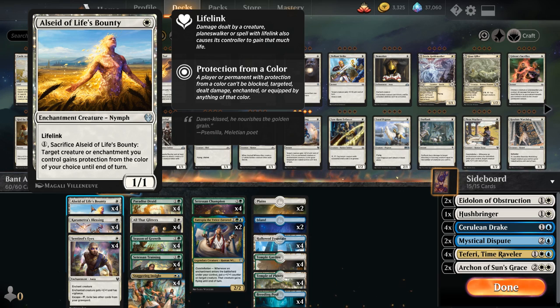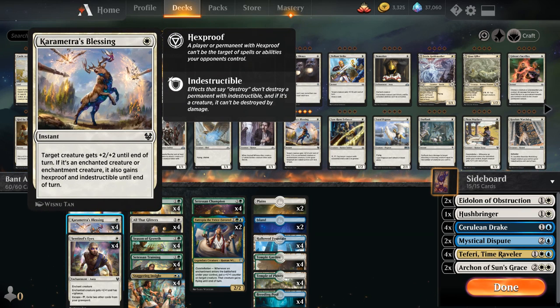Alsaid is also an enchantment, which works nicely with Satessen Champion. We also have the full playset of Karmetra's Blessing — another way of protecting our creatures, giving +2/+2 until end of turn, and if it's an enchanted creature or enchantment creature it also gains Hexproof and Indestructible until end of turn — a nice one-mana trick.